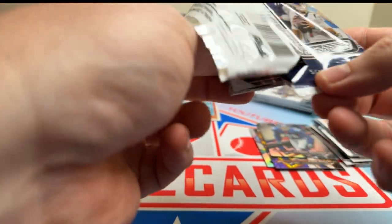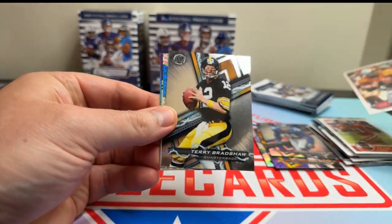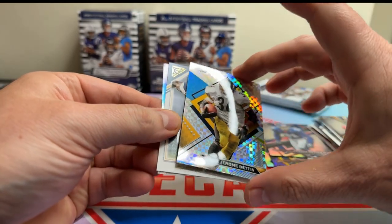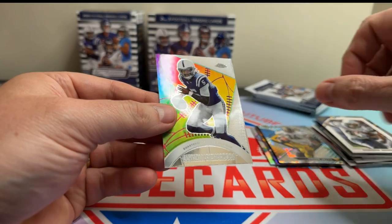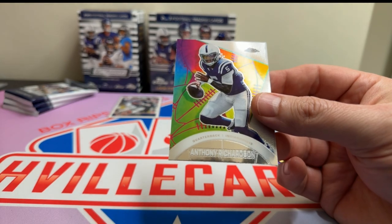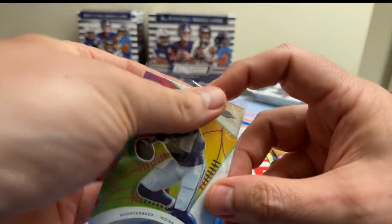So have you guys been finding this in your local Walmarts or Target? Man, they are just hard to find. Terrell Suggs, Jerome Bettis on whatever that pattern is, Sproles, and oh — there's an AR-15. Is that a refractor? That is not, but it's an AR-15. And I hope he plays better than he did last week, man. Those interceptions sucked.